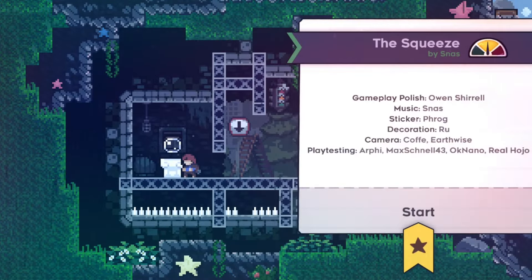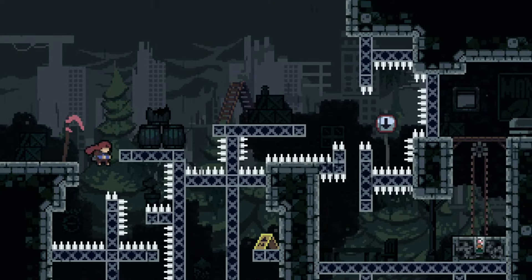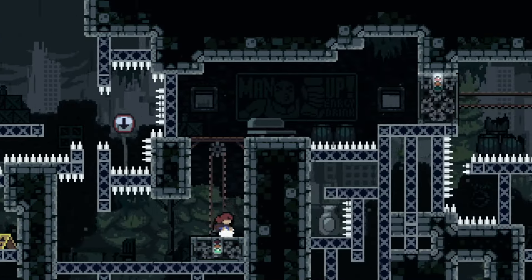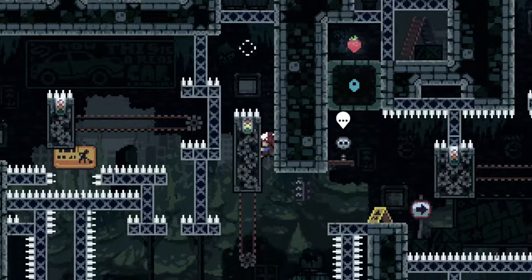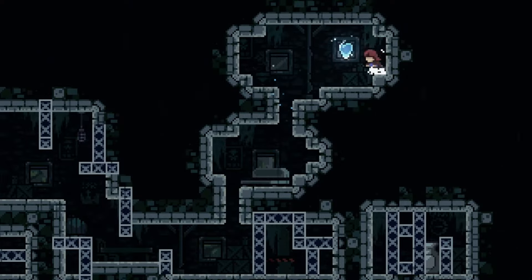Number 20: The Squeeze. The only thing that puts this above Dropsil is the fact that it's an actual platforming level. Besides that, they are basically the same thing. The level design isn't really hard, so there isn't a lot of challenge. The setting uses stuff from chapter 1 and there isn't any new gameplay mechanics. Even the music isn't really that exciting, and the gray tint they put over everything kind of makes me want to fall asleep. I don't think this level is designed bad, but compared to everything that's coming up, this one's just kind of boring.